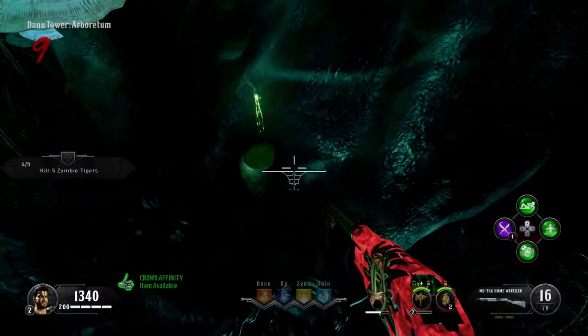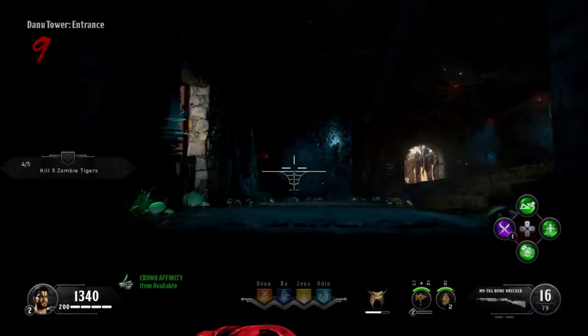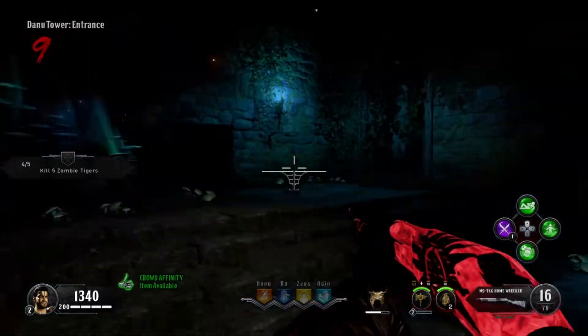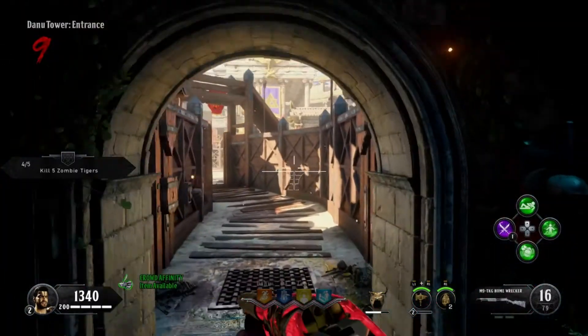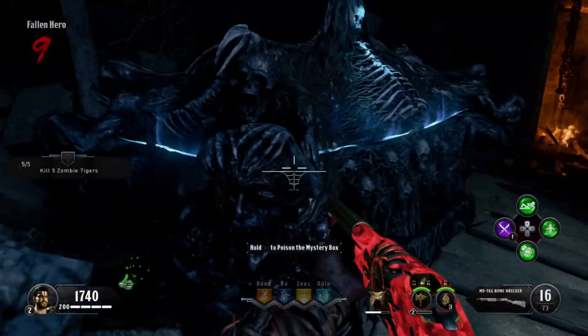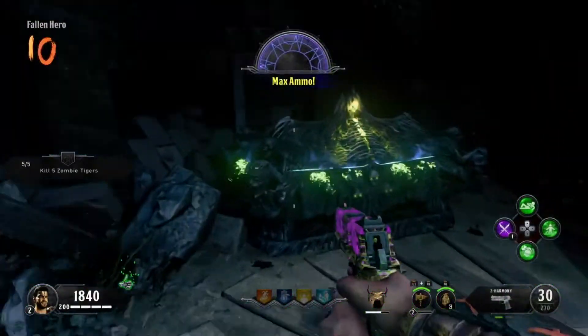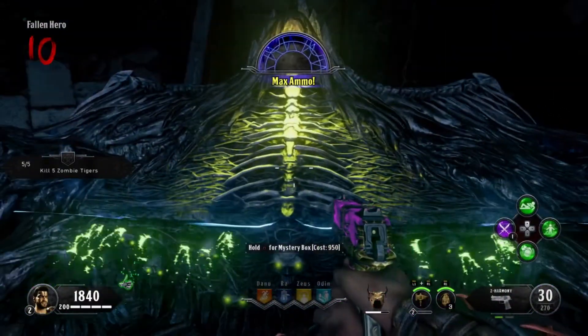So now that you have completed the round and obtained the golden cup — now filled with acid — head to the mystery box. Unless you have used it a ton and it moved places, it should be next to the fallen hero near the brazen bull crafting station. Go to one of the corners of the mystery box and hold square to poison it. Doing this will guarantee you the wonder weapon from your next purchase, so all you have to do from here is buy the box.